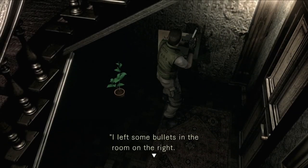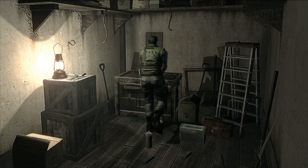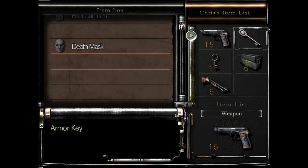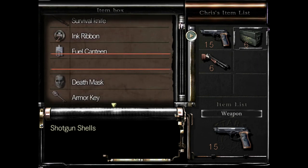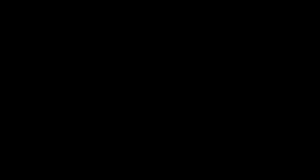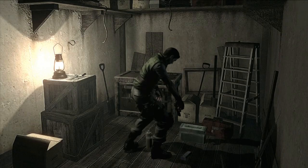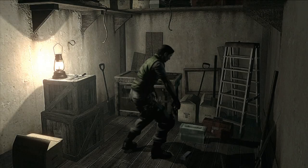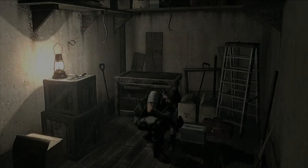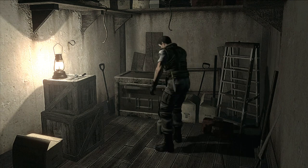Ooh, we have a note. 'I left some bullets in the room on the right. I'll go ahead and look for a way out. Wesker.' Cheers, Wes. Look at all the goodies he's left for us — handgun bullets. I'm going to pick up these handgun bullets first because I want them next to the handgun. First aid sprays — thank you, Wesker. I mean, ultimately, I know you're only giving me these items to keep me alive long enough so you can collect battle data. Nonetheless, I appreciate it.